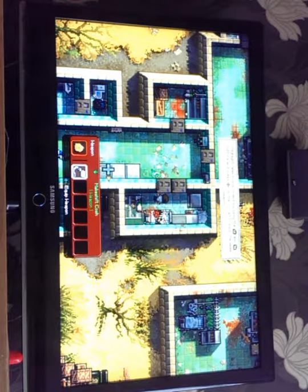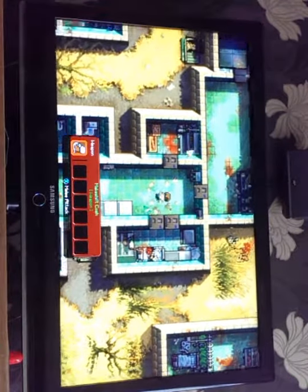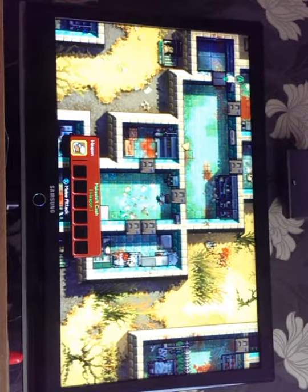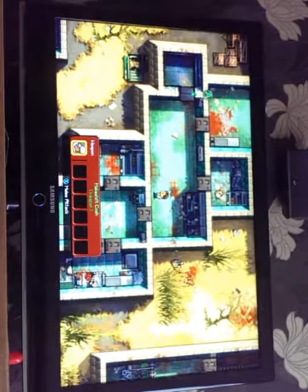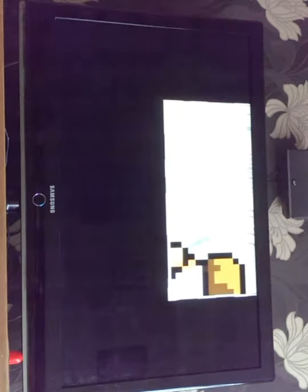Now how do we use the weapon? I think we have to press like RT or something — yeah, it's not working. So guys, we're playing on the Xbox One. I'm going to guess we're going to have some zombies come after us a bit. This is not a very nice hospital.